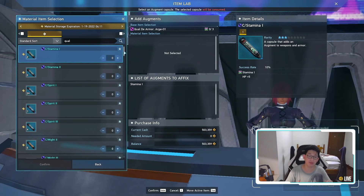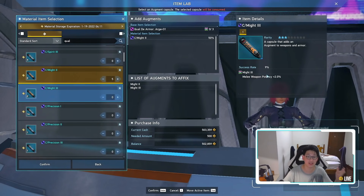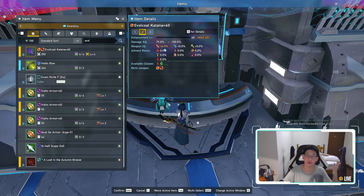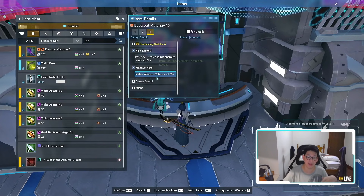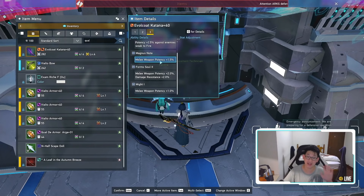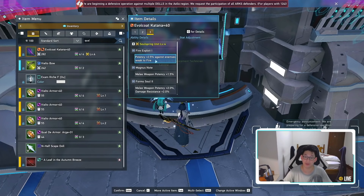You're just going to max out the potency as much as possible. In my case, I play a braver mainly using katana, so I will be prioritizing melee weapon potency. Might 2 is really good — if I can afford might 3, even better because this gives me 2% melee potency. However, if I cannot afford might 3 or might 2, might 1 is perfectly fine. If you look at my evil coat katana, I'm using might 1 — my weapon only gives me 4.5% more melee potency. I literally have fire exploit, Magnus note which you get from farming Mount Magnus for like 10 minutes, form soul 2 — you also have a bajillion of these — and might 1. These are pretty much free, they literally drop like candy from combat zones and farming.